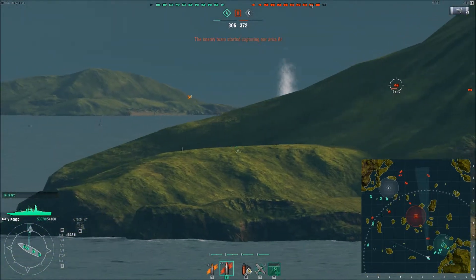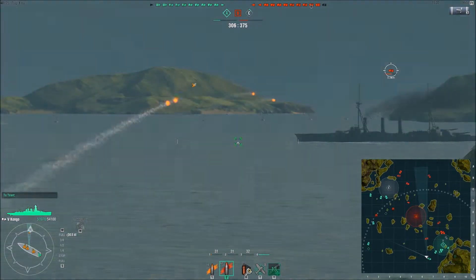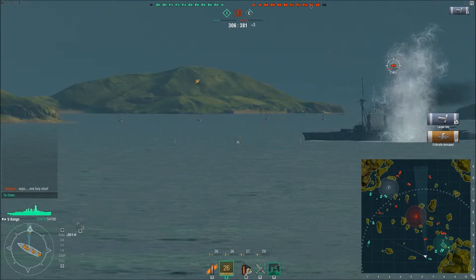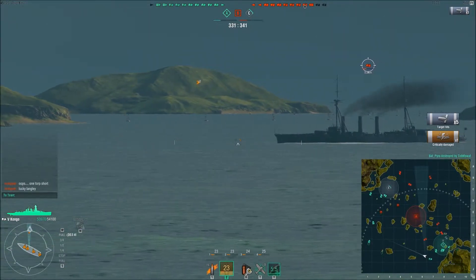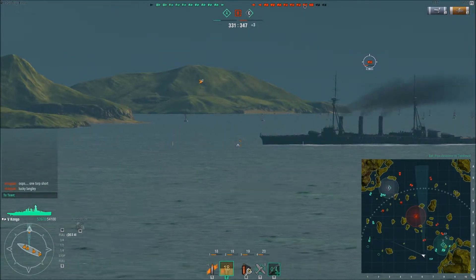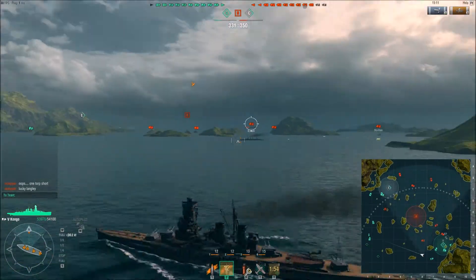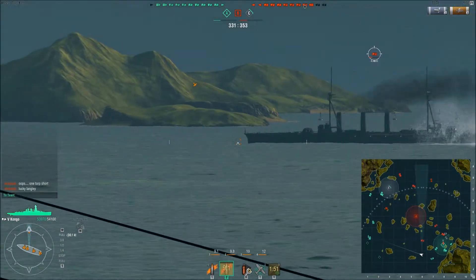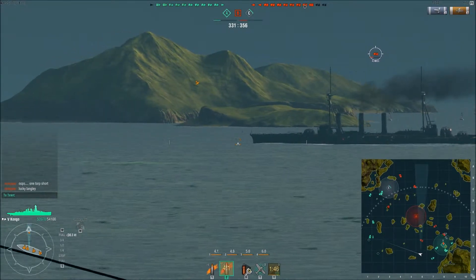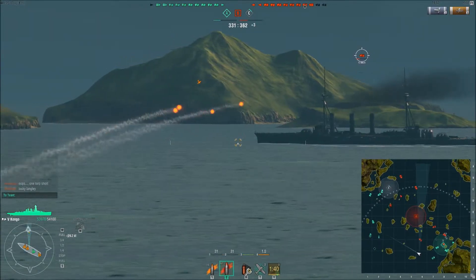Here I'm just waiting for it to come out from behind the island, and then I fire. I didn't get a single citadel hit, but I did quite a bit of damage — probably medium hits. Right there I tried to use my scout plane and completely pressed the wrong button, so I ended up using one of my heals. No idea why I pressed Y instead of T.